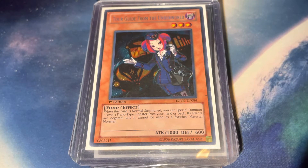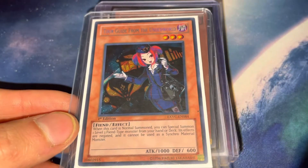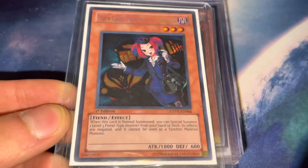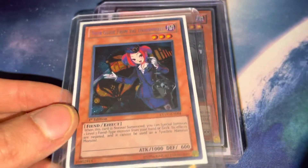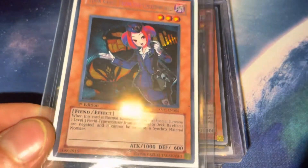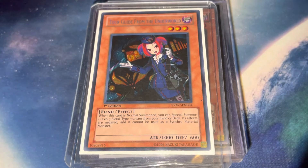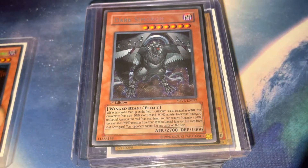Let's get started. We got the classic Tour Guide from the Underworld from Extreme Victory. I remember trying to get these — in Tengu Plant format these were pretty tough to track down, a couple hundred bucks. I actually picked this up when I started playing again in 2017, it was only 30–40 bucks, but it's appreciated quite nicely. One thing you should always do is pick up those first edition secrets, especially if they were meta-relevant cards back in the day — pick them up when they're low.